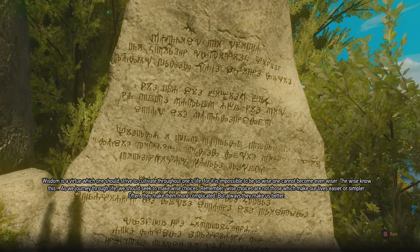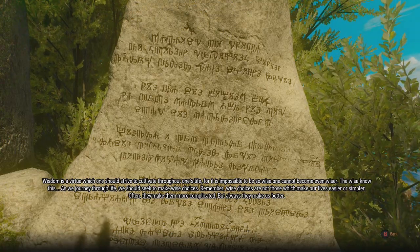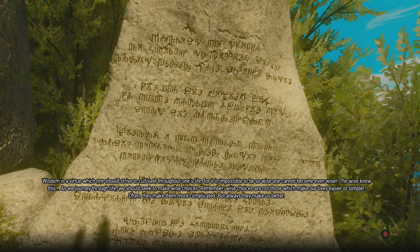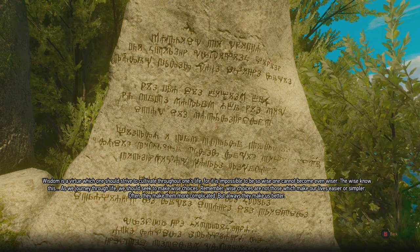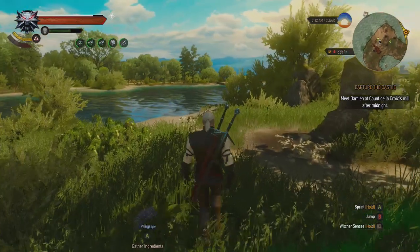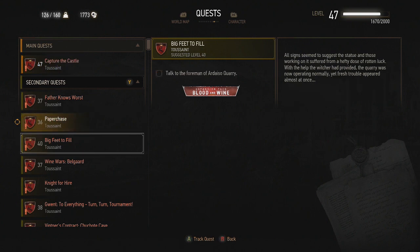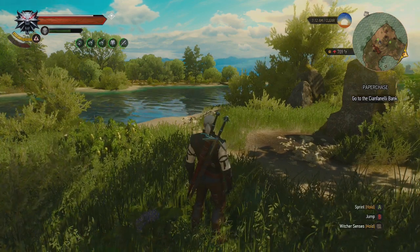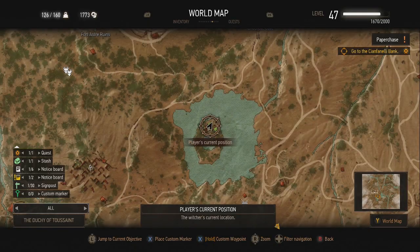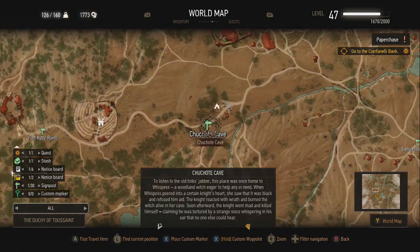'Wisdom is a virtue which one should strive to cultivate throughout one's life, for it is impossible to be so wise one cannot become wiser. The wise know this. As we journey through life, we should seek to make wise choices — and remember, wise choices are not those which make our lives easier or simpler. Often they make them more complicated, but they always make us better.' Okay, so I guess we're going to do Paper Chase now. Let me find a fast travel location.